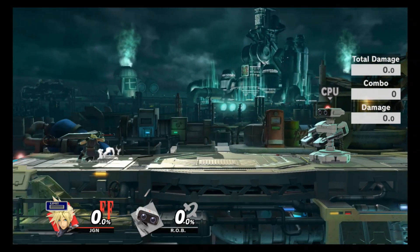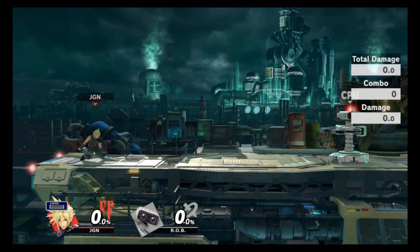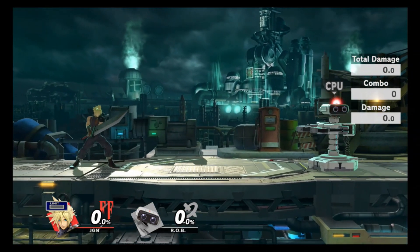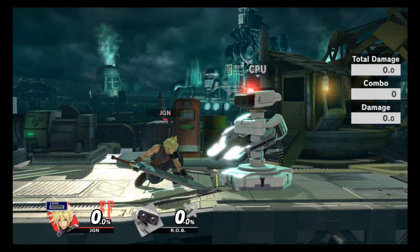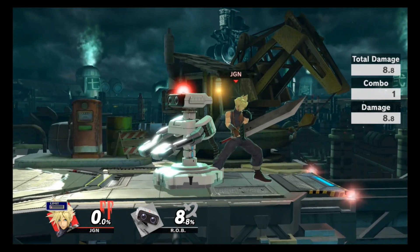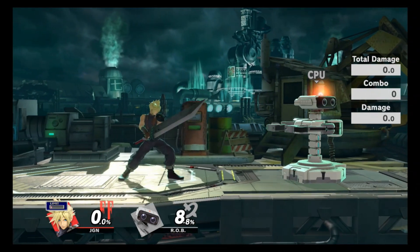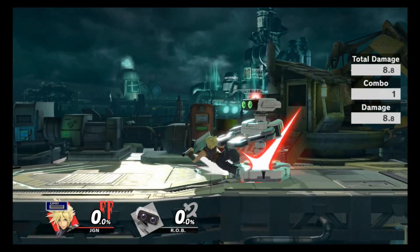Down tilt can be used to maneuver around or trip your opponent. If someone like Samus launches a missile at you, you can just go under it. You can also use it to interact with your opponent — down tilt puts them right above you, which is a very good position because Cloud is known for juggling his opponents with all his juggling tools. It's right where they don't want to be and right where you want them.